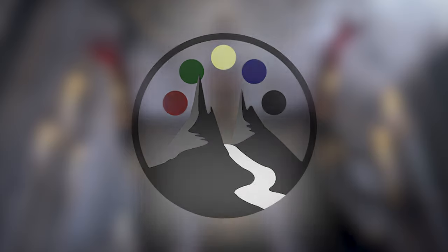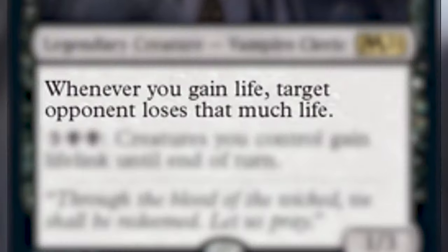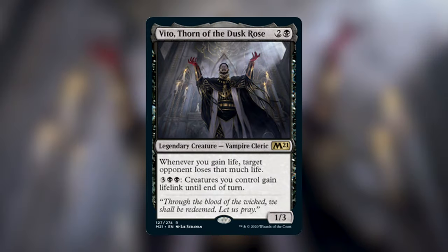Vito, Thorn of the Dusk Rose is two and a black for a 1/3 legendary creature — Vampire Cleric. He reads: whenever you gain life, target opponent loses that much life. And for three black black, creatures you control gain lifelink until end of turn. This is a super fun deck.